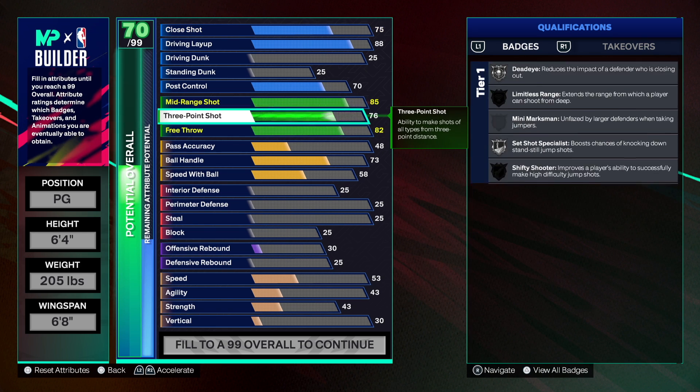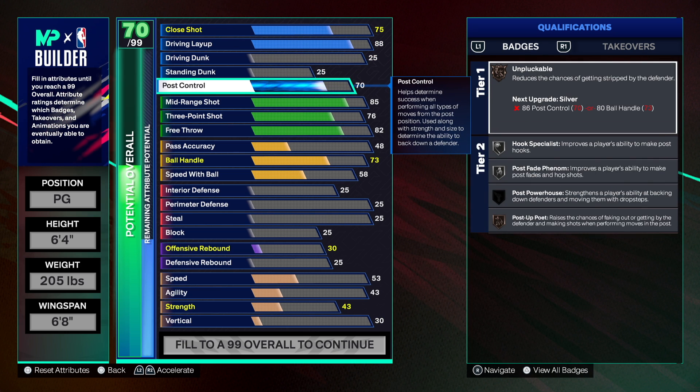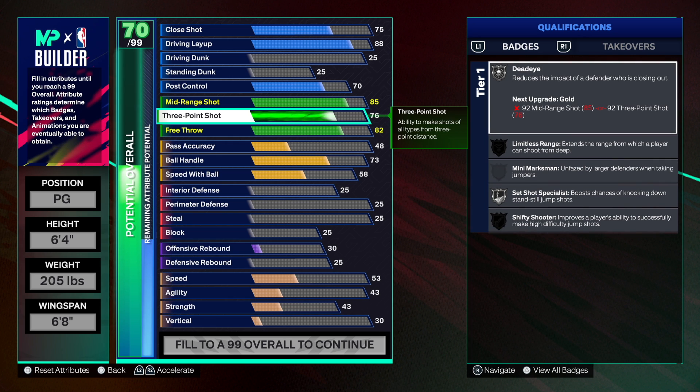So far the finishing is solid. This is another 2K where we don't really need drive and dunk — it's great but you don't need it for a Jason Kidd build. We have 70 post control, mid-range shooting, and a three-point shot to stretch the floor.